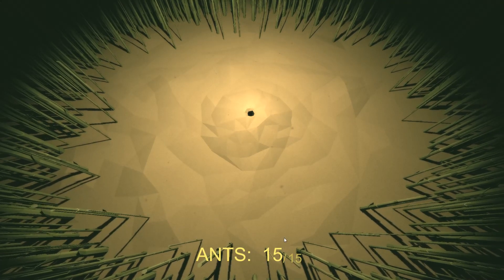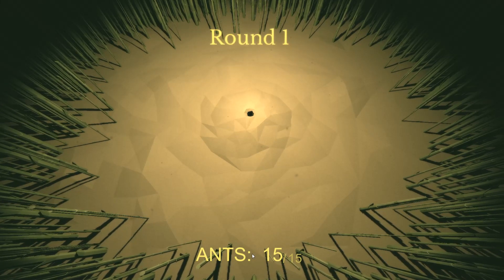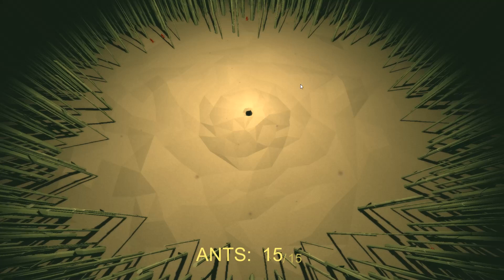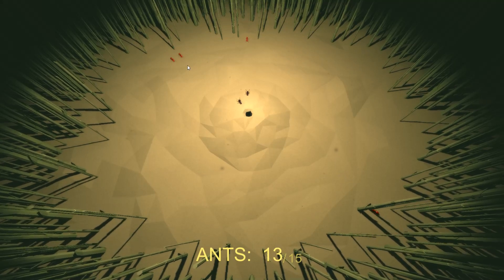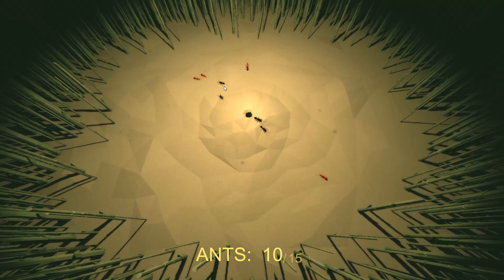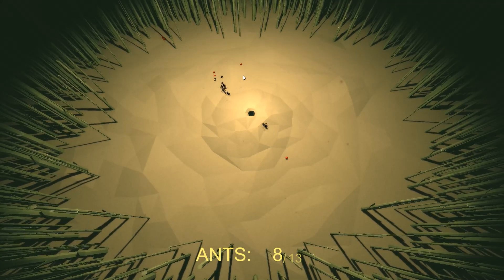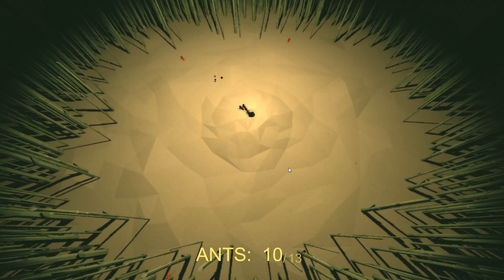In this game, just like in Ant Hill, you've got ants and food that'll spawn on the map. Your goal is to bring your ants out of the hill by clicking and attacking and killing enemies. We're trying to keep our own ants alive in the process — easier said than done.